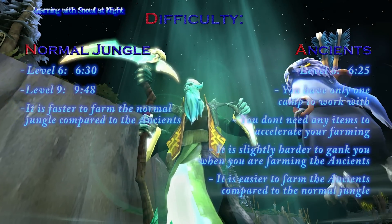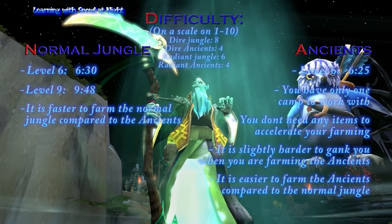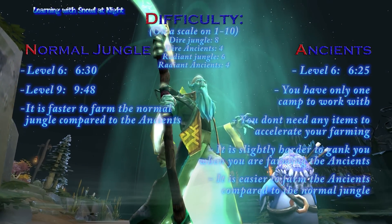The only thing you need to think about is not tanking any damage from the ancients. On a scale from 1 to 10 I would give this a 4, so from a technical point of view it is a lot easier to farm the ancients compared to the normal jungle where the difficulty is 8.